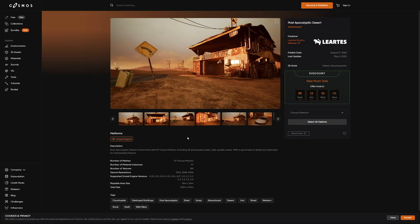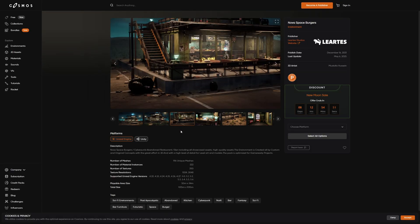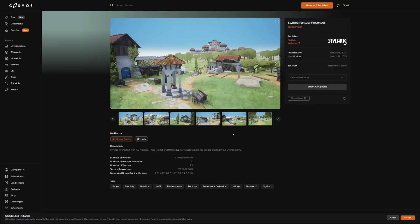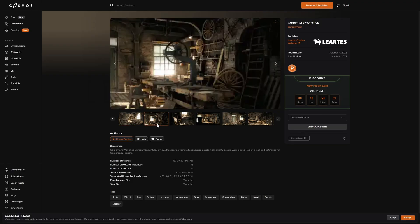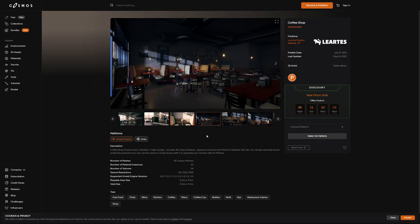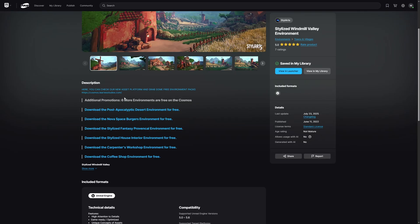The free assets on offer are the Post-Apocalyptic Desert, Nova Space Burgers, Stylized Fantasy Provincial, Stylized House Interior, Carpenter's Workshop, and a Coffee Shop. Not all of these asset packs are stylized — some look very realistic indeed. At the time of recording, this offer is available for just over eight and a half more days. I haven't had time to check out this platform, but if you do check out these assets, please let me know in the comments what they're like.